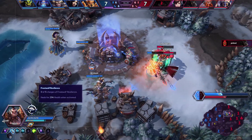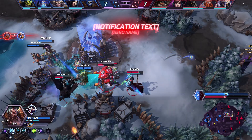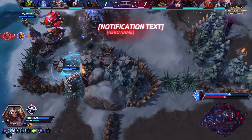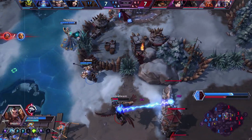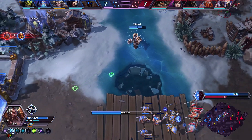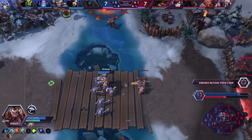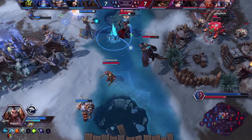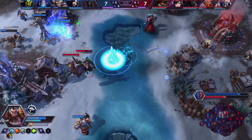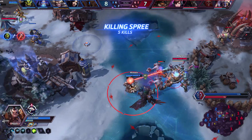I believe Chain Lightning gives 4 stacks total — you get 1 stack for the person you click on, and then the 3 bounces give you 3 more stacks. So that's 4 in total.